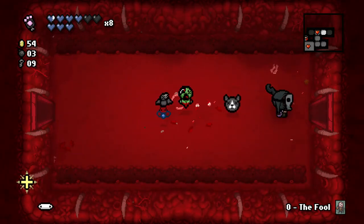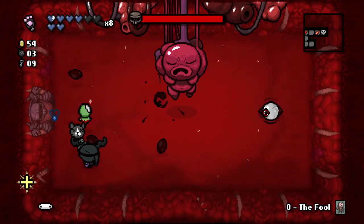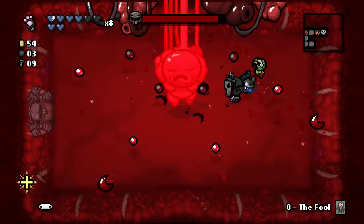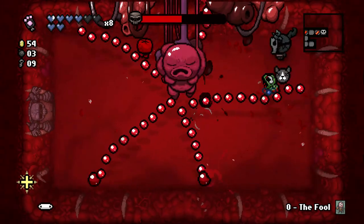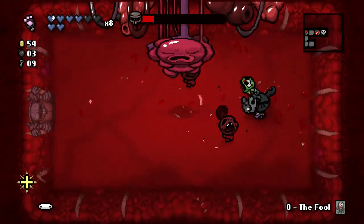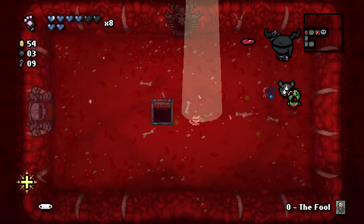Why do I do that every time? Well, we found the boss. Shielded tears would have been really nice to get with Number One — high fire rate would have meant we could safely block tears and still land hits. Alright, just follow the lasers. Okay, so we're going to Sheol. Let's do this.